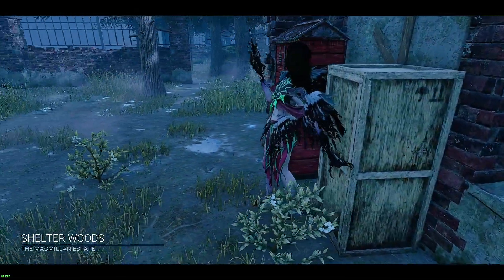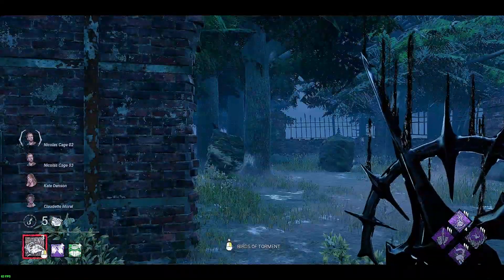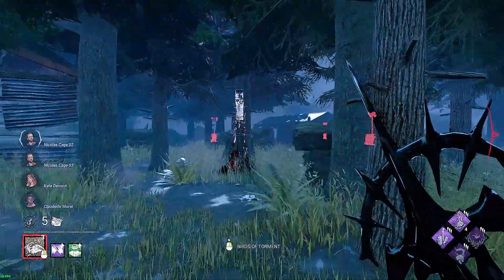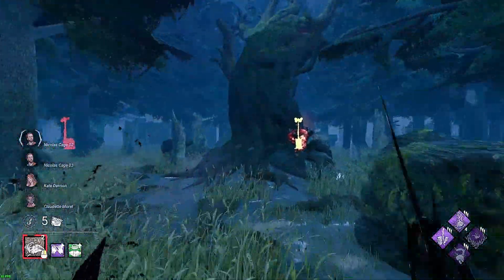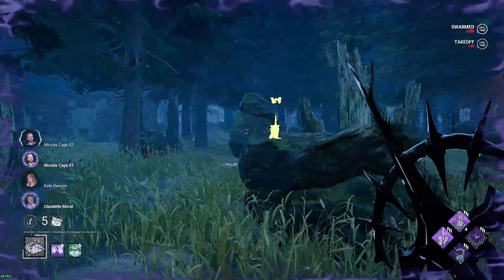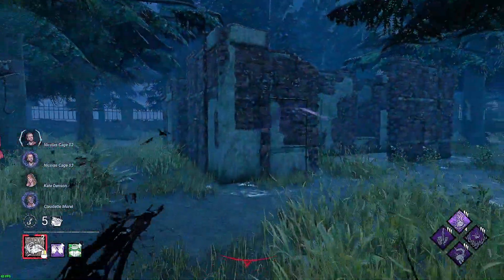Shelter Woods with the Artist! Okay, why am I looking at a bum? What the hell, game? Right, let's go everybody, we're trying to recuperate. I think the three perks that help the Artist are Pain Res, Dead Man Switch, and Discordance. Look at that — huge value straight off the bat, Discordance value, and she's injured.